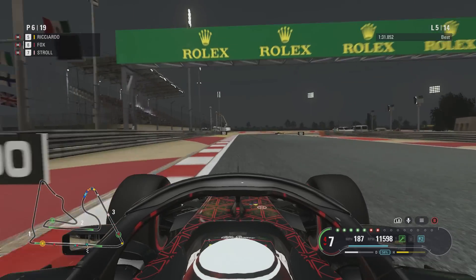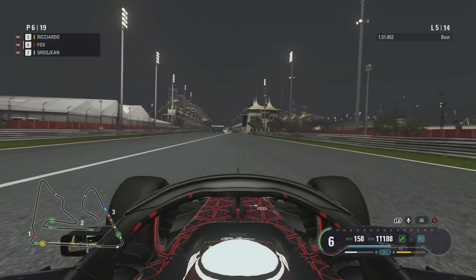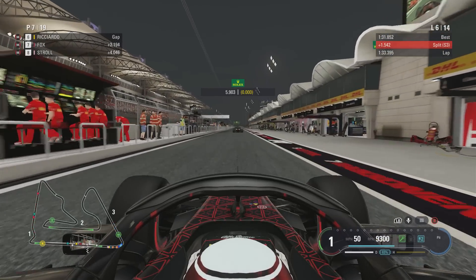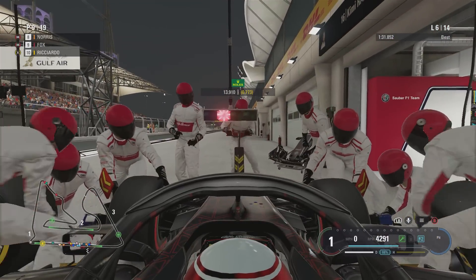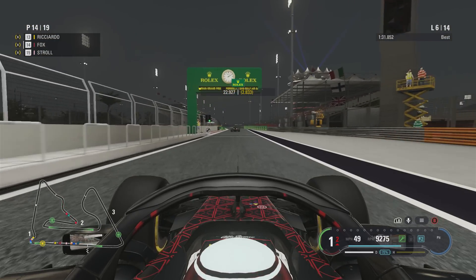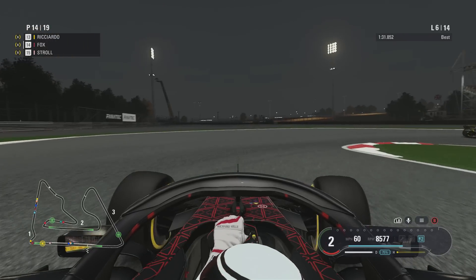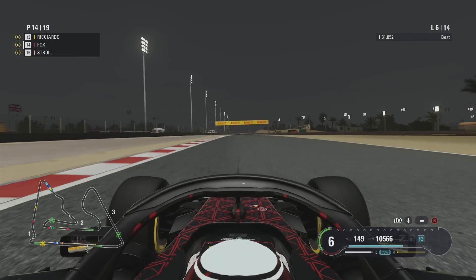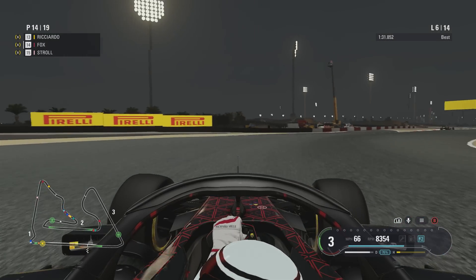I'm coming into the pits this lap — my scheduled pit lap is actually a lap later. Ricciardo responds and pits the same lap. My biggest concern is not getting held up in the pits — I'm at the end of the pit lane so Ricciardo shouldn't be in my way. There's a front wing being changed for one of the McLarens. I thought I was doing the undercut, but it looks like these guys are stopping early too. The Sauber garage is at the end of the pit lane, so I wouldn't have gotten held up if I'd stayed out a little longer.